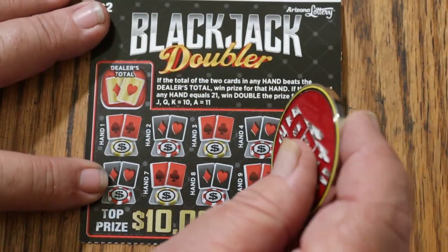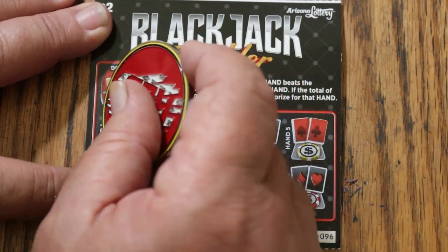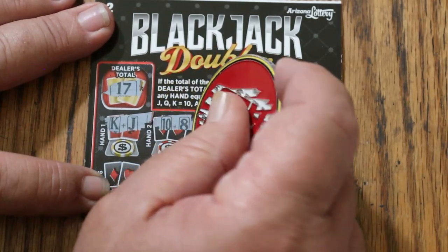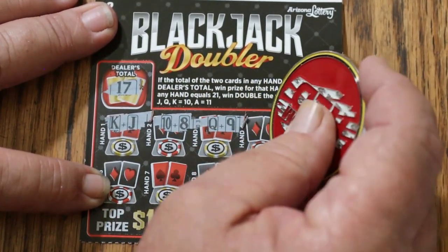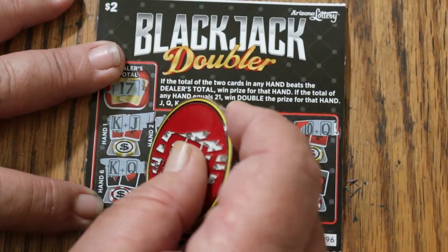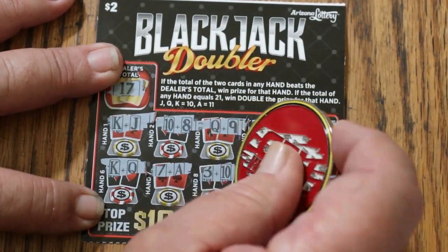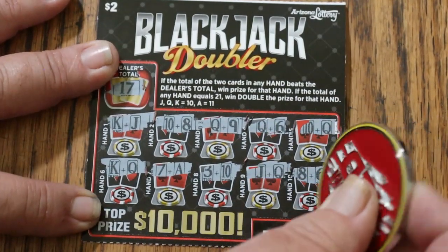10 of these — $20 worth of little ones here. Dealer hand is 17. And we've got a win right there — King and a Jack. And another win there — 10 and an 8. And another one there. Nothing there though. And another win there. Another win there. Definitely a win there. Nope. Yes. And no.